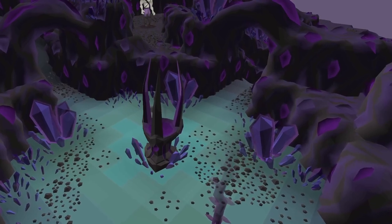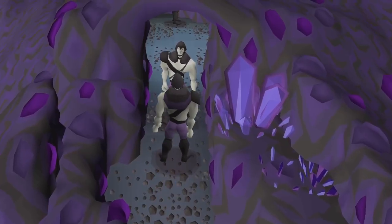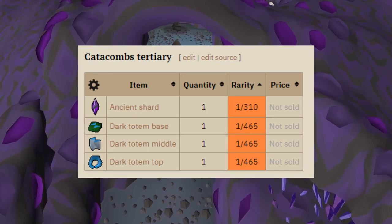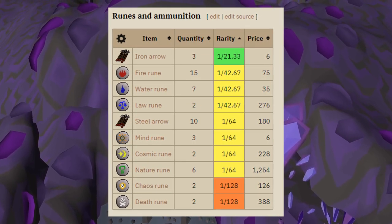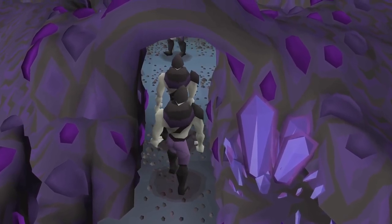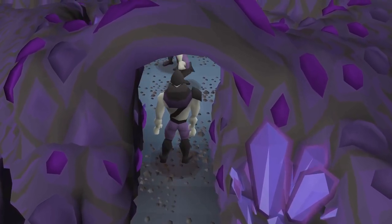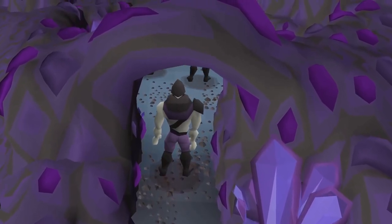I looked into several monsters in the starting chunk and Hill Giants were the perfect target. They have a great drop rate for Totem pieces and their general drop table is really good. So I killed a lot of them — 100,000 actually. In this video I will show you the loot, Scortizo kills, and all of the other results.